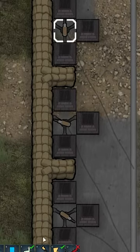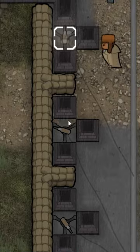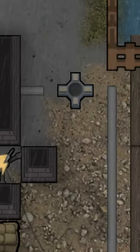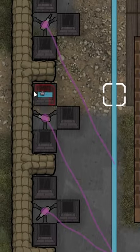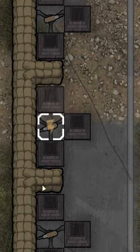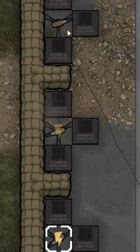If you use turrets, you can turn them off when you don't need them to save power. You can do this manually one by one, use a switch like with batteries to turn them all off, or build a single unconnected power conduit and make them reconnect to it, turning them off instantly and without the need to unpause.